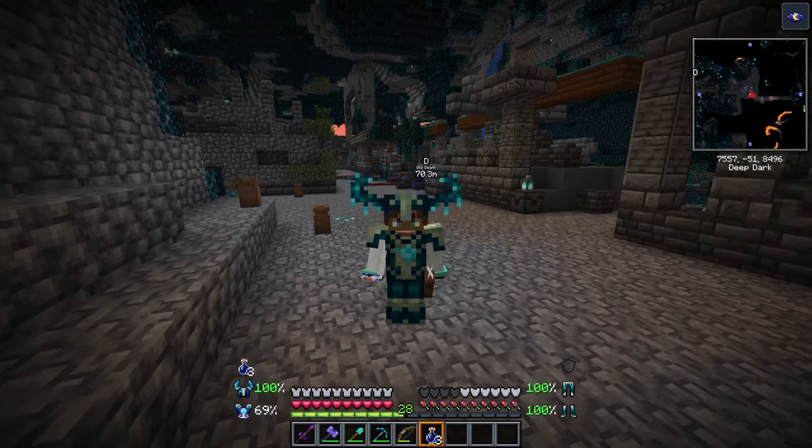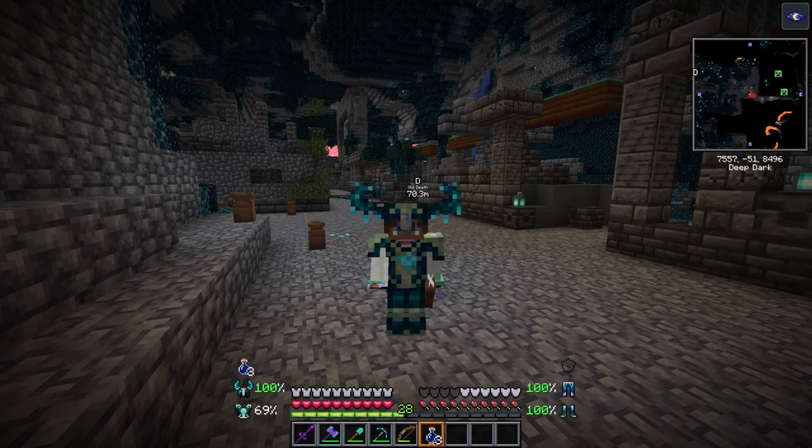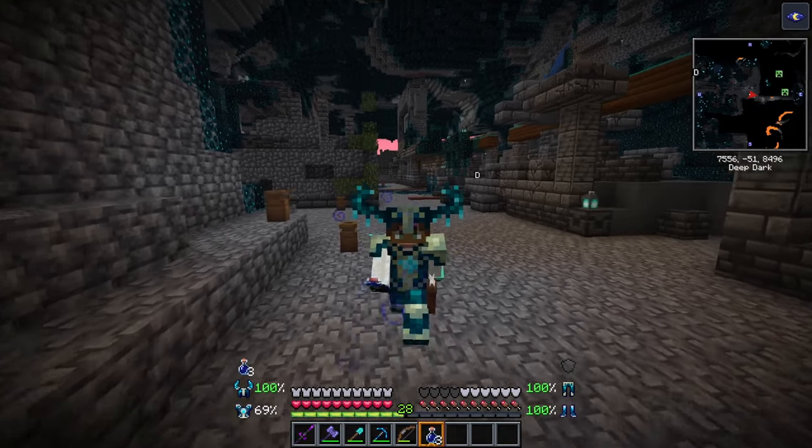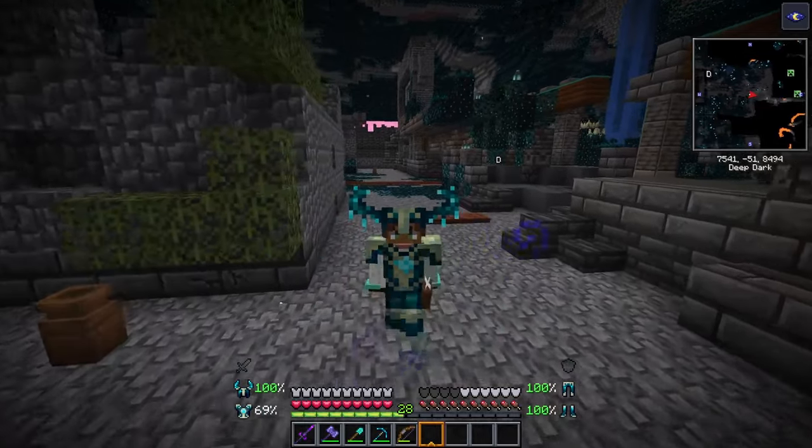The reinforced echo shards can also be combined with netherite tools to make warden tools. This set of armor has some of the highest defense in the game along with the most knockback resistance.